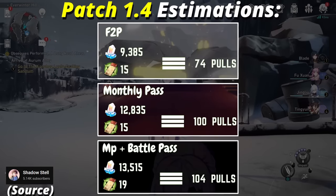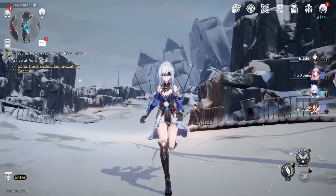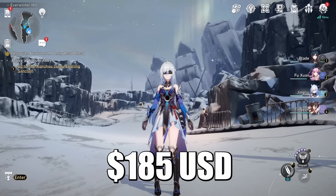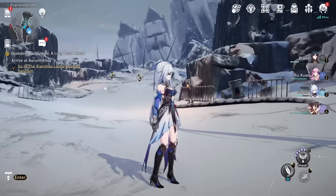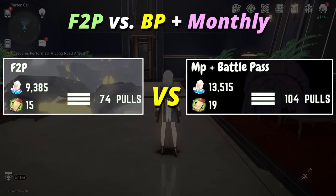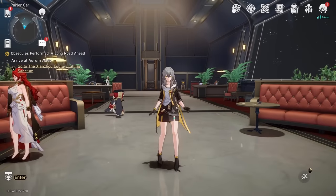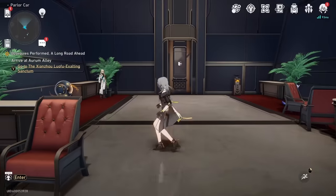Each patch gives about 15,000 Jades, which is approximately one limited character. However, each patch has two limited character banners. So if you want every character in the game, on average you would need to spend $185 every 30 to 40 days. If you use a combination of the battle pass and the monthly pass, which gives about 4,300 Jades, that cuts the cost a little - down to about $150 instead of $185, saving you around $35.